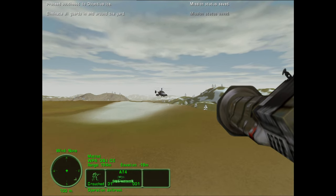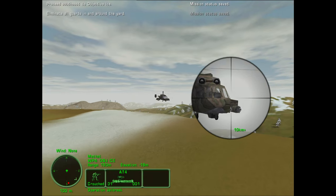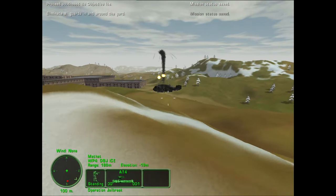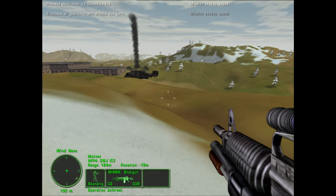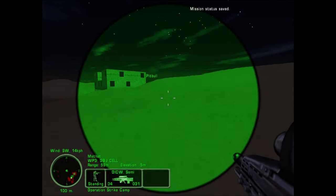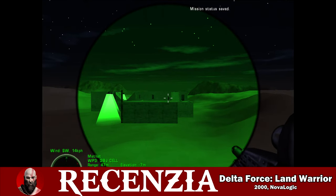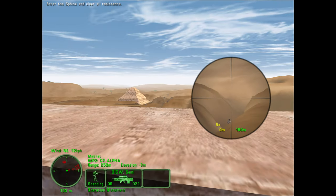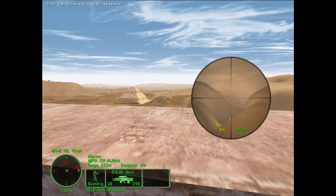Today we will look at the third part of the Delta Force series named Land Warrior, and next week we will see a video review from the expansion data disk Task Force Dagger, which came two years later. Land Warrior was released on 7 November 2000 in North America and 2 February 2001 in Europe. It was produced and released by Novalogic, similar to the first two parts.